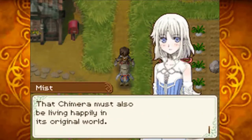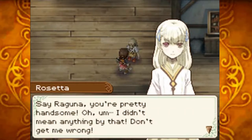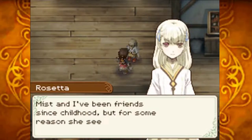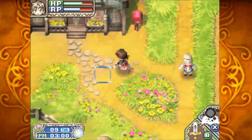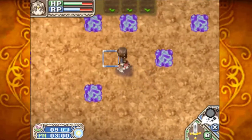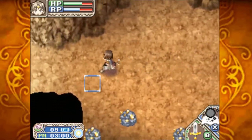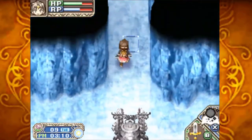'That chimera must also be living happily in its original world — this is all thanks to you, amazing.' An NPC says: 'Raguna, you're pretty handsome — I didn't mean anything by that, don't get me wrong. Mist and I have been friends since childhood but for some reason she sees me as a rival.' I'm not going to be able to talk to everyone about beating the cave until tomorrow, so let the gossip spread. I head back into Taurus Cave — I kind of accidentally teleported out and forgot I was going to use all my RP on the wood down there.